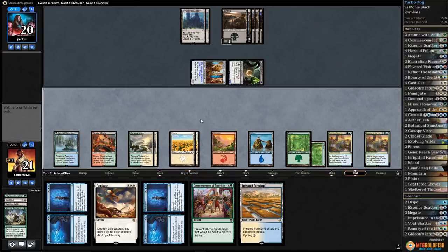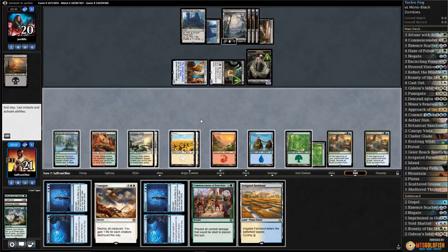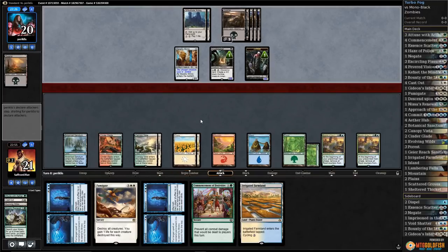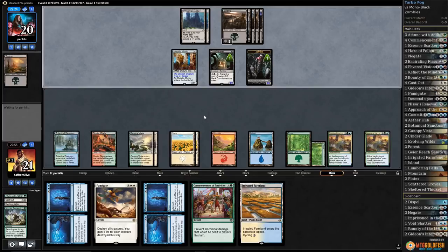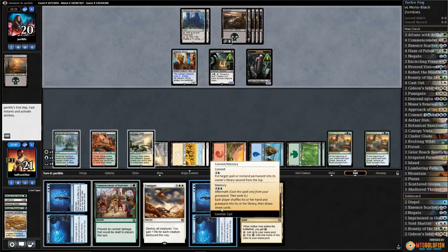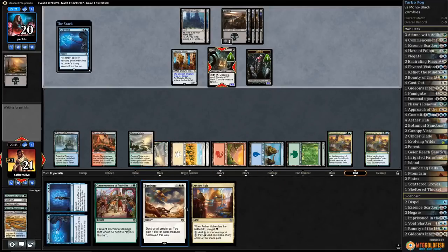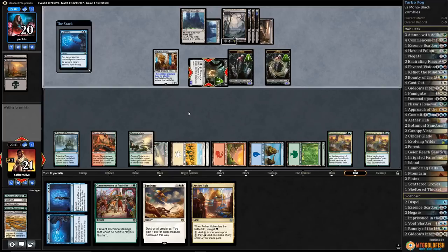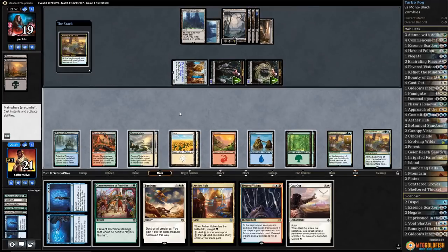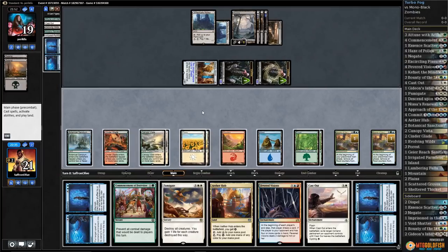We're most likely going to Commit to Memory something here because we might want to wheel at some point, so getting it in the graveyard seems good. Opponent's making Zombies. Getting to the late game like this — we're just in such good shape. Opponent's not even gonna attack. Let's cycle Irrigated Farmland and Commit the Cryptbreaker. Opponent can draw, but we just want to have a Commit to Memory in the graveyard so we can wheel at some point. Makes a Zombie, draws a card.